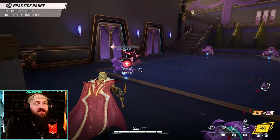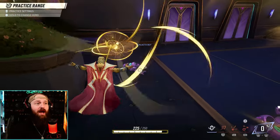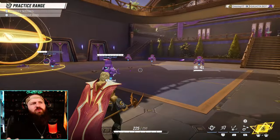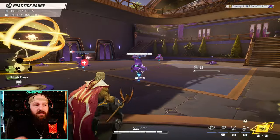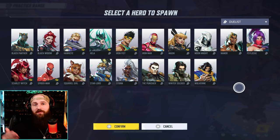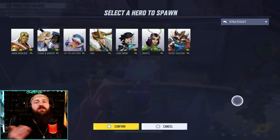Adam Warlock's ultimate is just to revive your allies. Oh no, he's dead? Let's get him out. That is Adam's ultimate — we're not doing damage, we're not doing anything crazy. We are supporting our team by reviving those that just died. So to recap: we got Vanguard, also known as tanks; Duelists, also known as DPS; and Strategists, otherwise known as support characters.